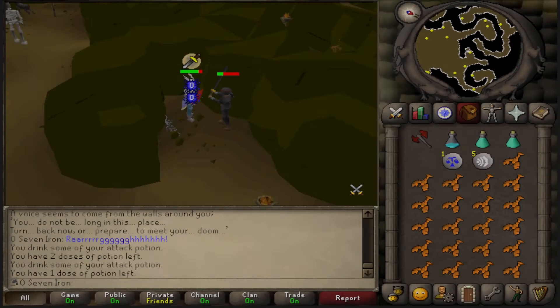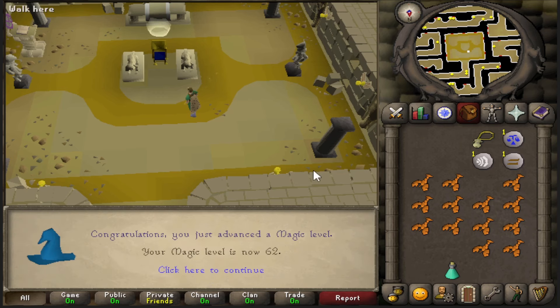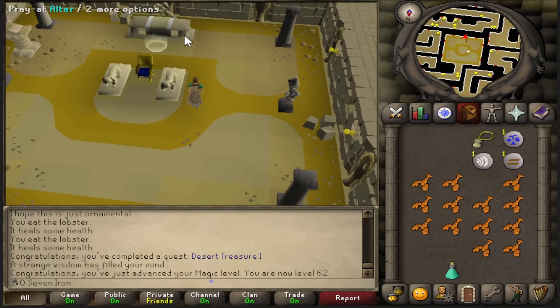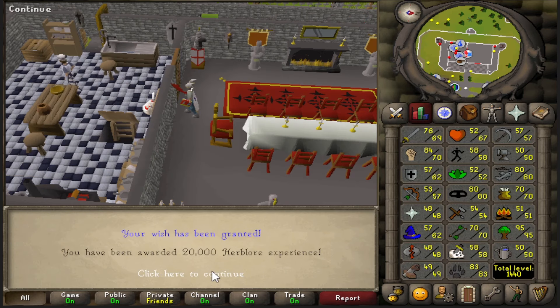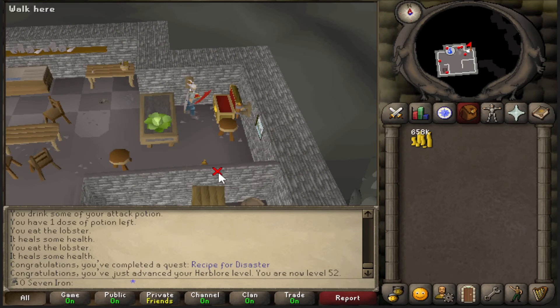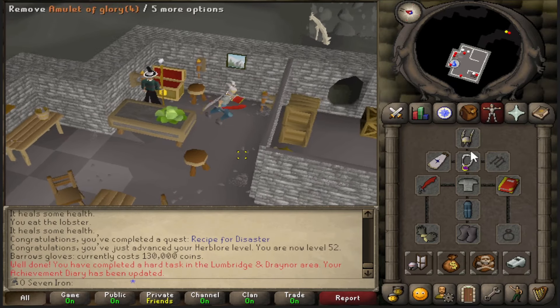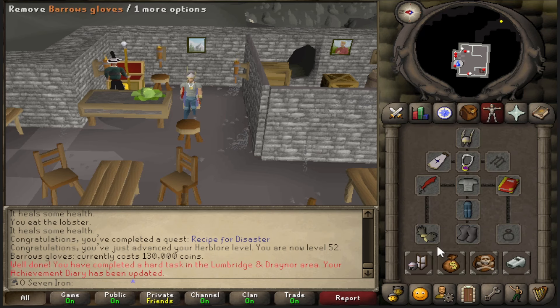Here is the Desert Treasure quest — really nice quest to complete. Level 62 Magic, access to Ancient Magic now, and I can get my Barrow's gloves. Here it is, the Rescue for Disaster quest complete. I can come here now and buy some nice Barrow's gloves. Look at that! I really wasn't expecting to get those any time soon — I was thinking of not getting them before 99 Slayer, so it's really nice to have them already. Starting to look really good here. I got them at level 82 combat, so not bad.